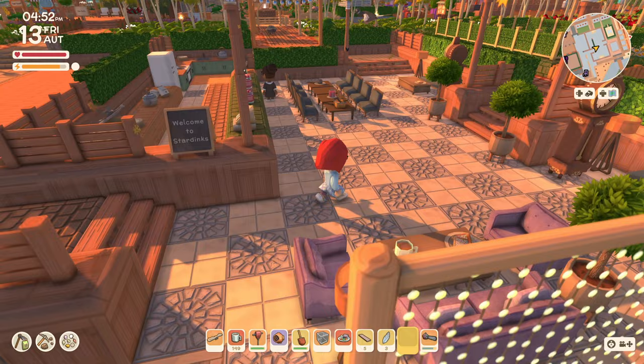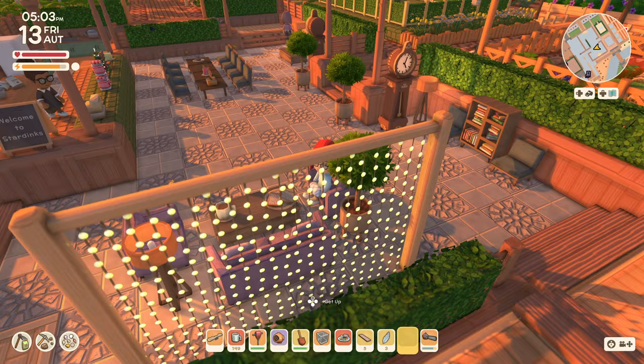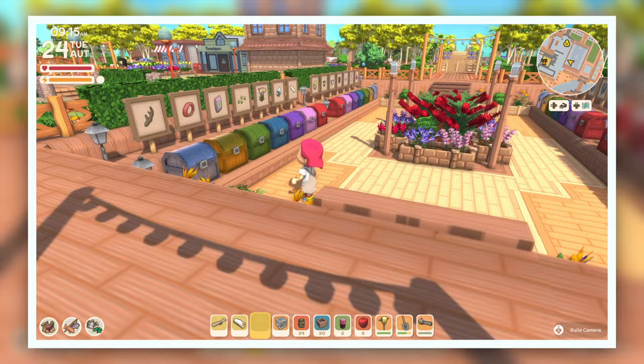Stardinks is a fun take on a coffee shop. It's near many of the NPCs, and I often find them roaming around here. It's loosely based on Central Perk from the TV show Friends, one of my favorites. Fun fact: this used to be my storage pit before I outgrew the space.